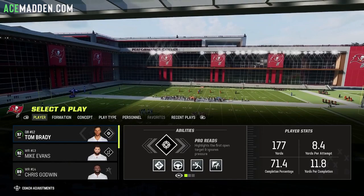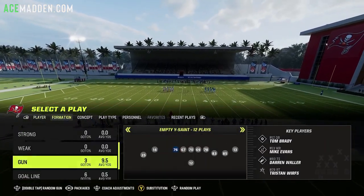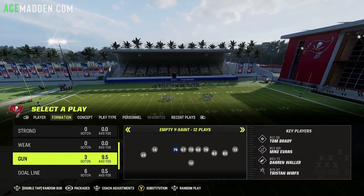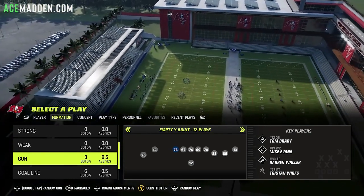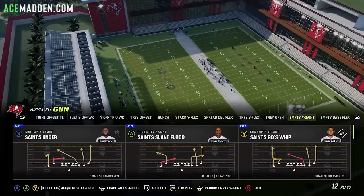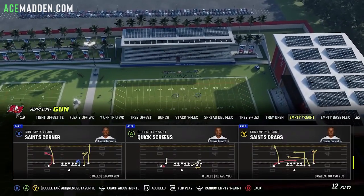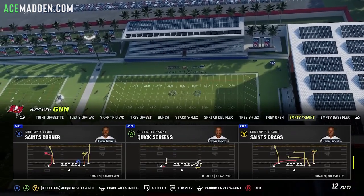Let's get right into it. We're in the Saints playbook and the formation is going to be MTY Saint. This is a formation that's kind of going around the community right now. I posted this as a free eBook a couple years ago on Madden 21, and it's still a very good formation.